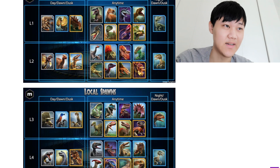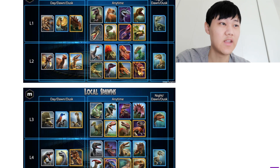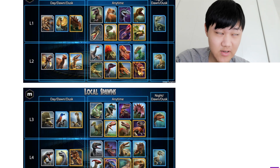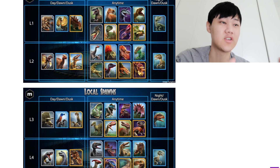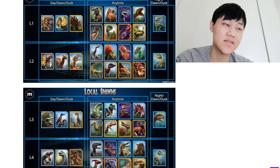Local 2 also got a huge buff because of the introduction of Diloracheirus, which you now need a Rano and a Dinokyrus to make, along with a Dilophosaurus from Local 1. It also now has Dracorex, which is a really, really good rare — you need that to make Utarinex. It also has Dimetrodon, which you need to make Magnapyritor. You also have Pyraptor, which you need to make Purrolyth, and that also goes into Magnapyritor. It's easier to farm Pyraptor than Irritator, but it's still good to have.